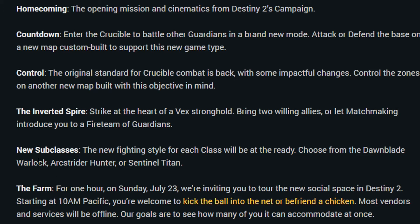The Inverted Spire — sounds quite cool. Strike at the heart of a Vex stronghold. Bring two willing allies, so that's a three-man team, or let matchmaking introduce you to a fireteam Guardian. So matchmaking is available for the Inverted Spire, which is awesome.